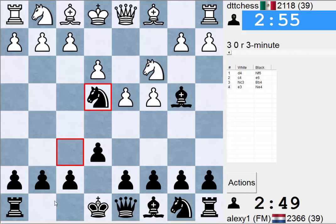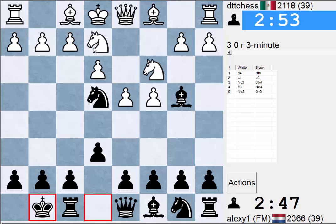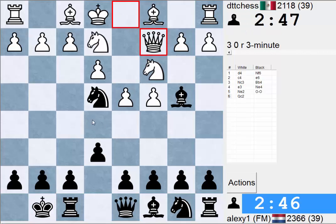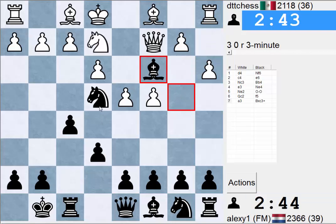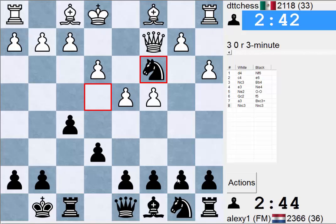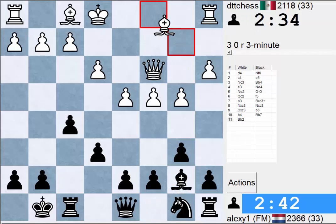Now we're gonna play Knight E4 - we're gonna pin this Knight. Knight E2 is well known, but it's not anything special. This position is all about the E4 square - we wanna keep this square. Although we're down the bishop pair now, we do have some compensation.